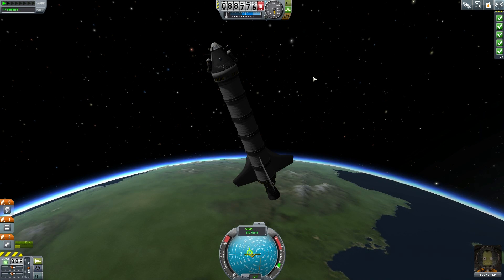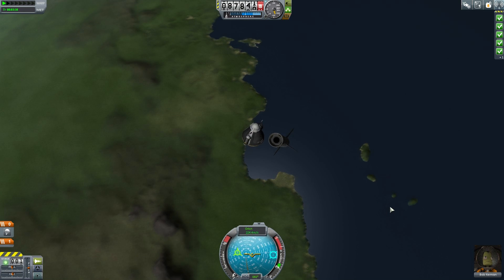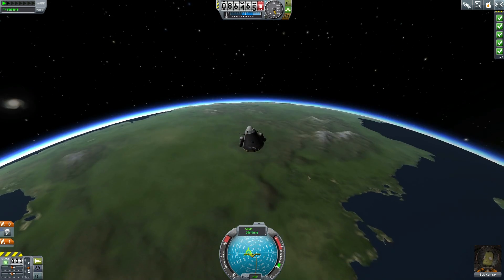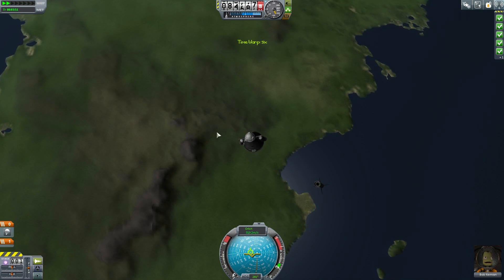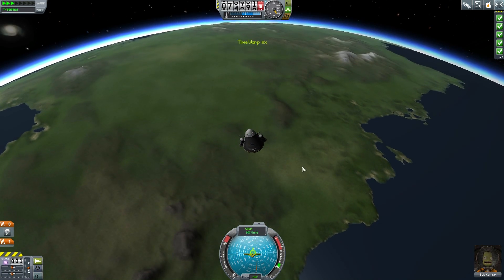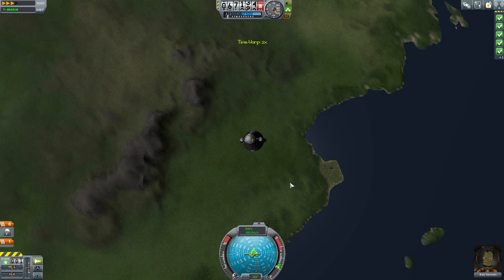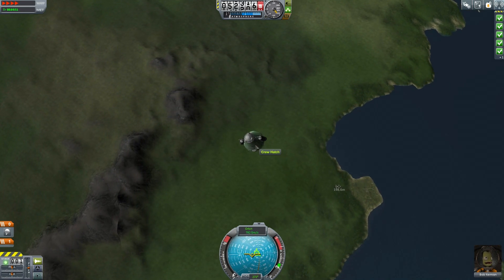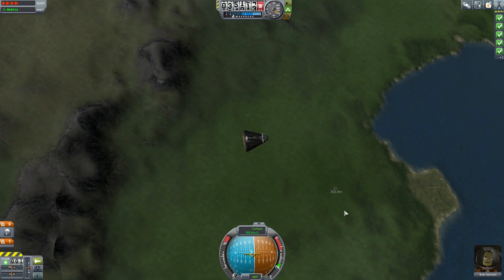We are on the way back down now. Hit space to detach — the rest of the rocket falls away from us. You want to orient yourself roughly straight down. Once you're in space, time acceleration works slightly differently. We're going to be back inside the atmosphere and falling towards the surface. Uh-oh, slow down.